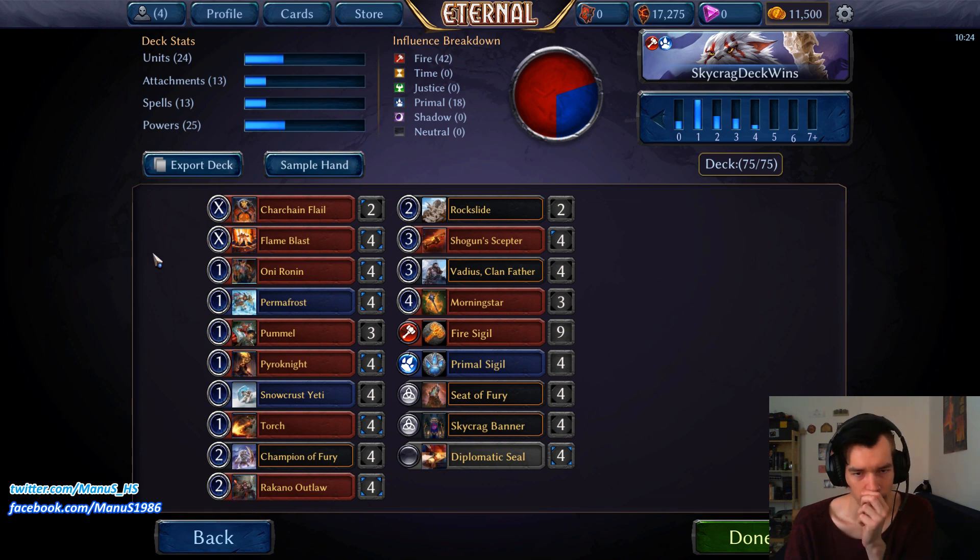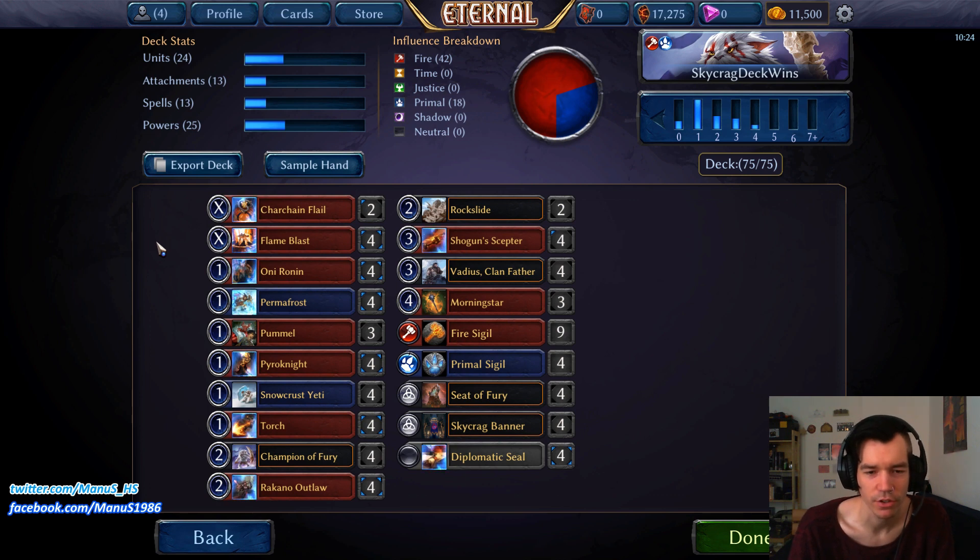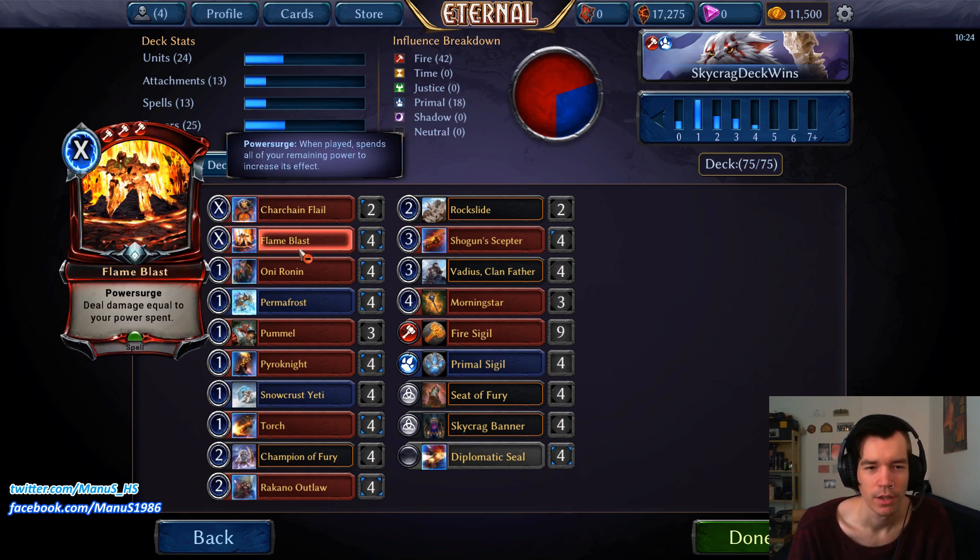Let's talk about the four-ofs first, because these are the very obvious choices. Flame Blast is the best and most flexible big burn spell aside from Torch, since it allows you to deal maximum damage if you draw extra power. It's very adjustable, can be used before turn five — like on turn four you can kill a Seraph or a Statuary Maiden — and it's just very versatile. The triple fire cost is not that hard to achieve for this deck.